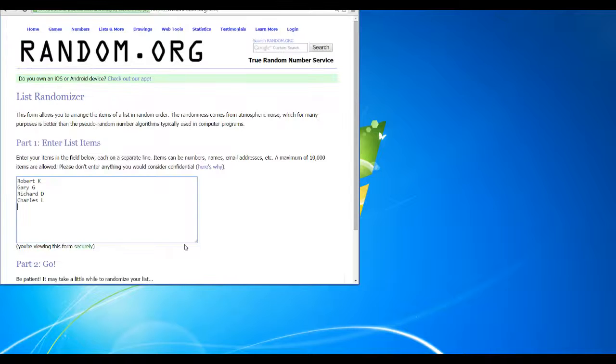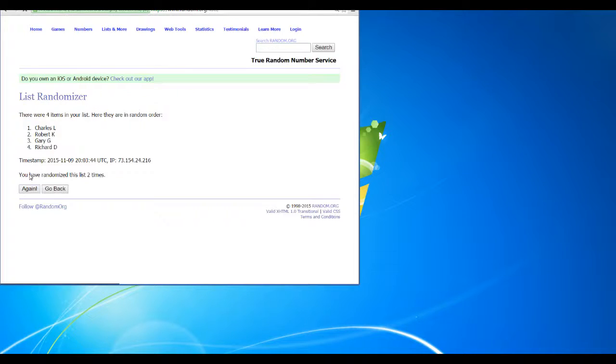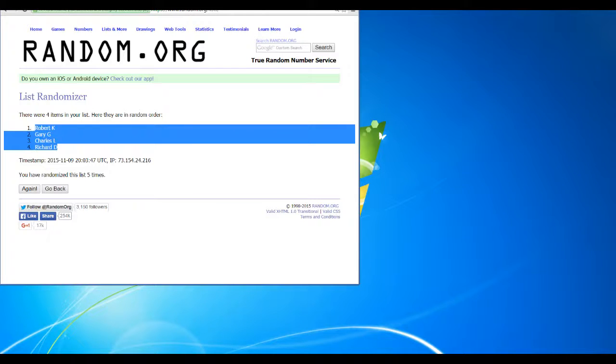We're going to go to random.org. We have our four names in there and we'll randomize this five times — one, two, three, four, five. That's how it shook out right there. Going to reset our list.